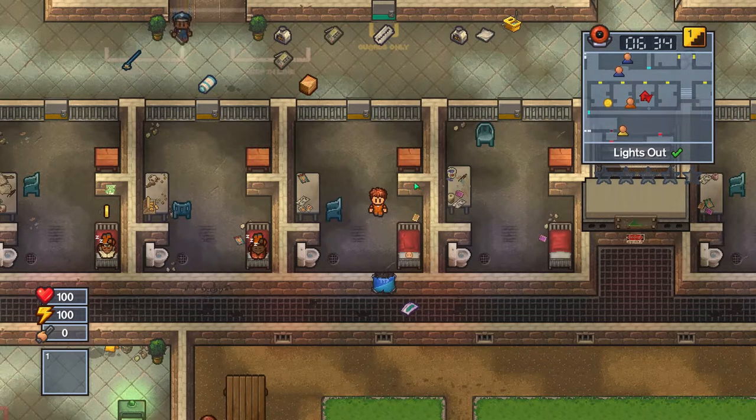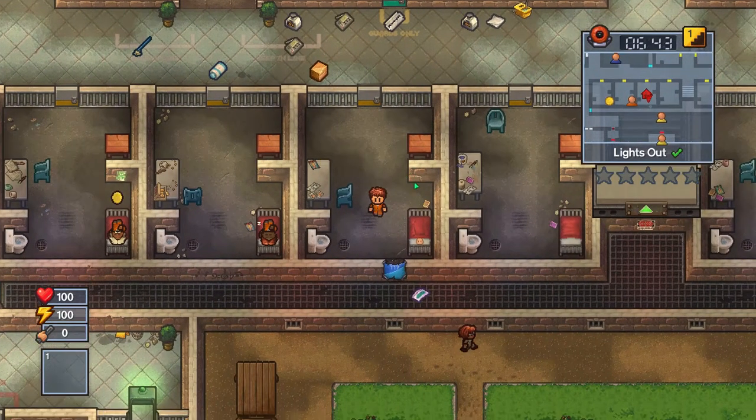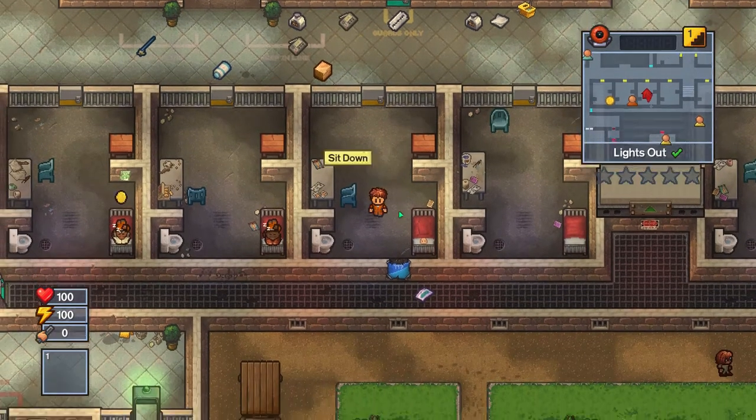They sent dogs, they sent everything they had. The prison went on lockdown and there wasn't anything we could really do. Although I now see that we still have the poster in here. In this episode we are hopefully going to get everything back as it was before and start a tunnel again.